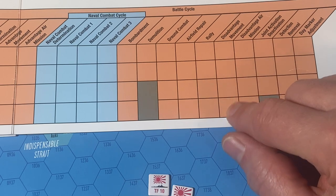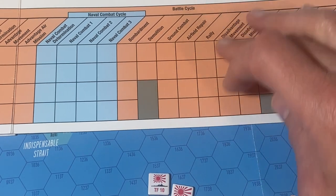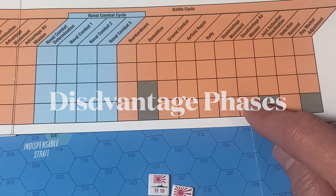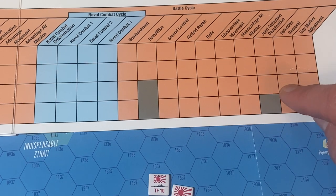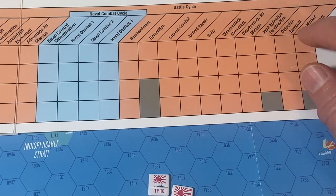Disadvantaged movement — this is the same thing as the other, and this is where you can search again. Disadvantaged air mission, same as the other one. Joint activation and deactivation — that becomes really important in battle scenarios on up.